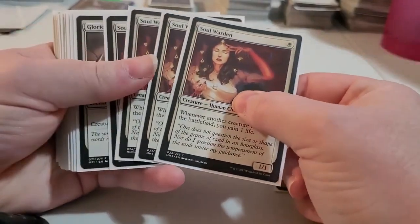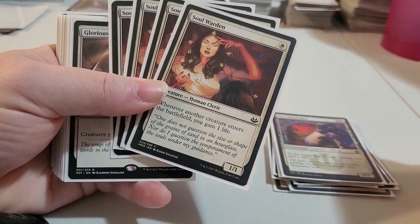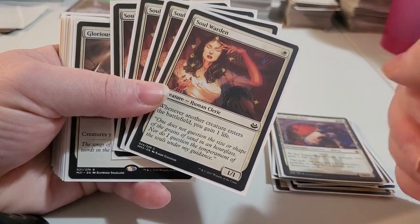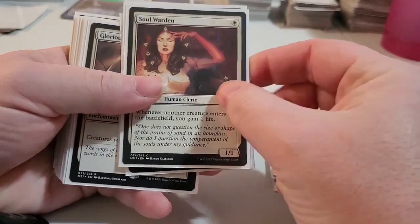As well as here, Soul Wardens. Whenever a creature comes out into play, whether it be a creature from your opponent or a creature you've created, you gain one life per creature that's played.